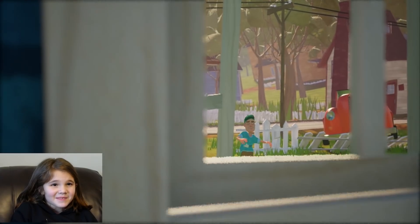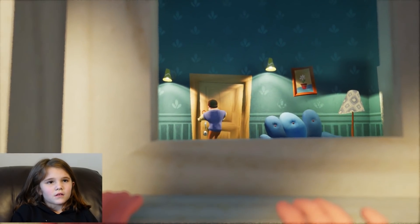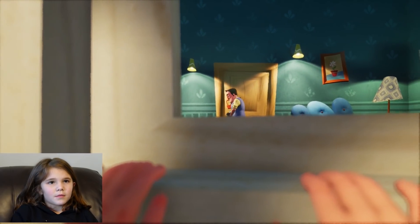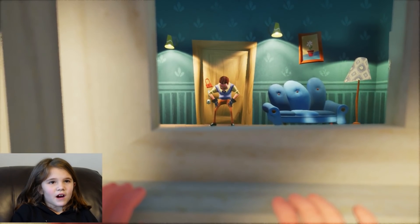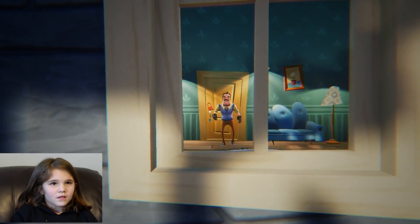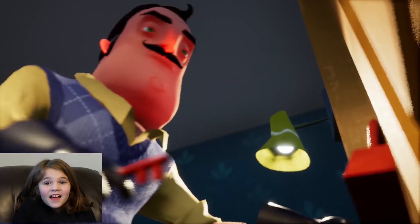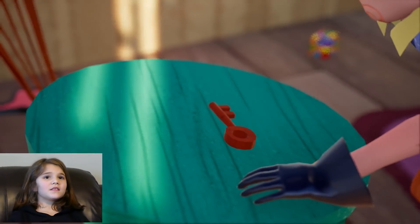He's walking up the steps. He locks him up. He's crying. How'd he get out? The red key's in the child's room?